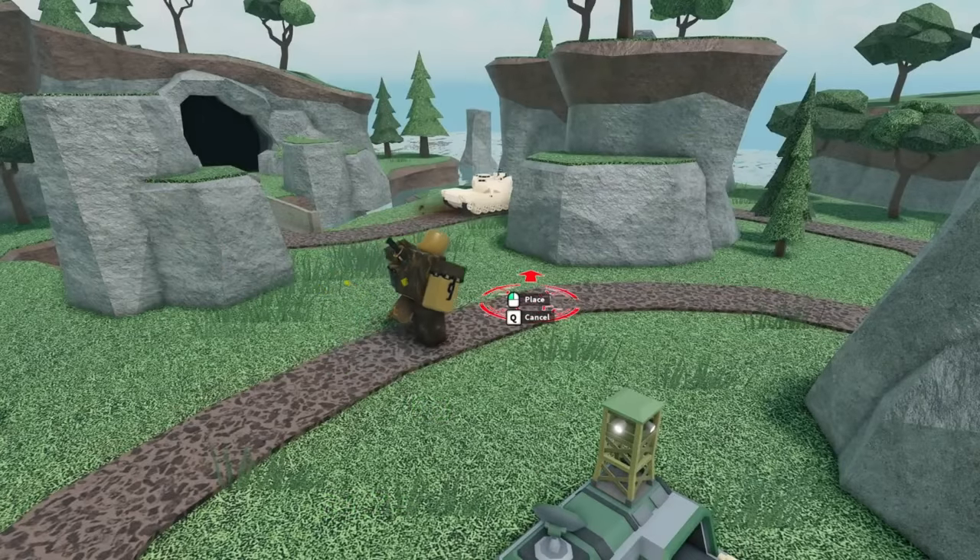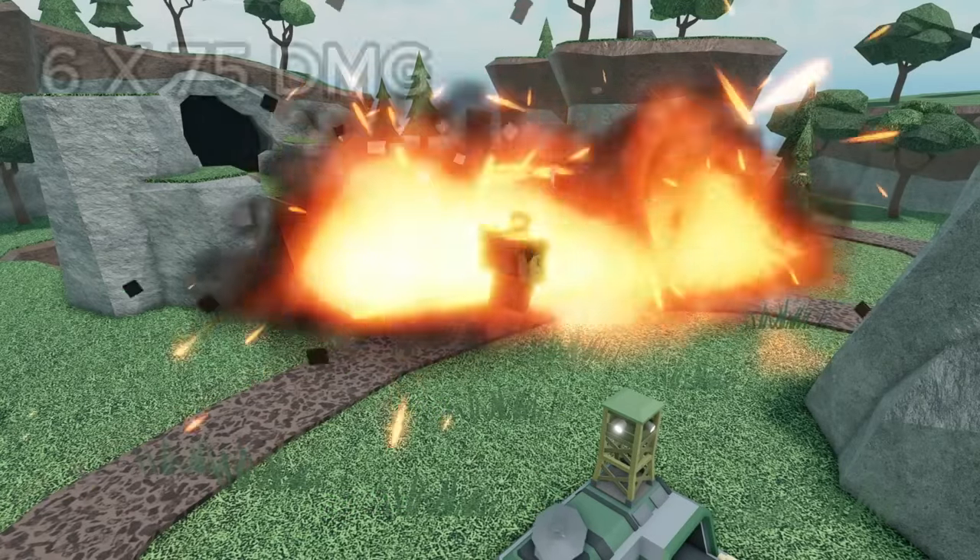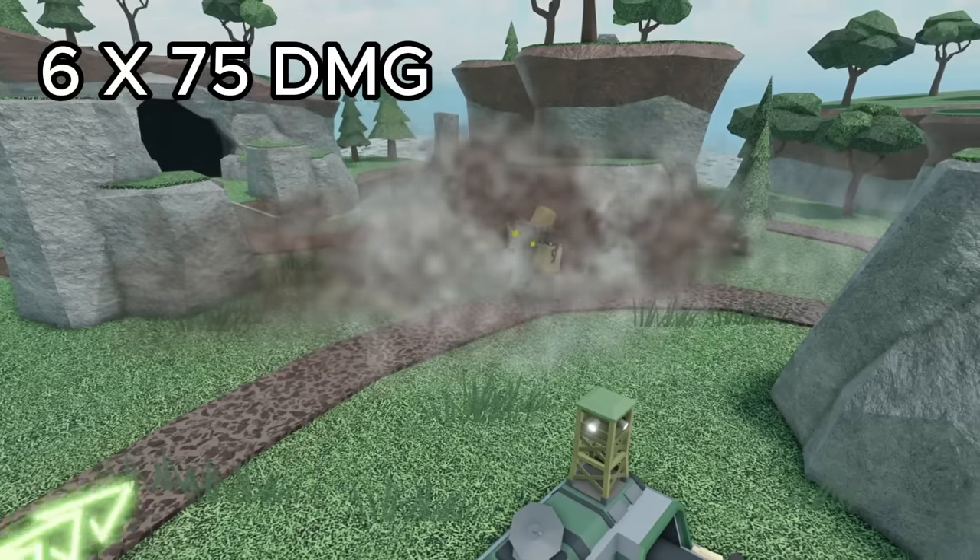On top of this, it gained a brand new airstrike ability. When activated, you can target any spot on the map, and a bomber plane will drop 6 missiles, which each deal 75 damage.